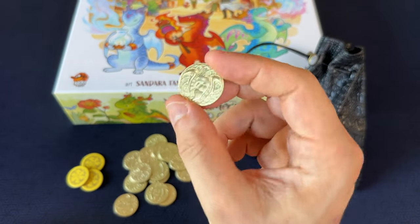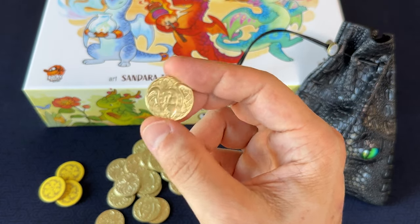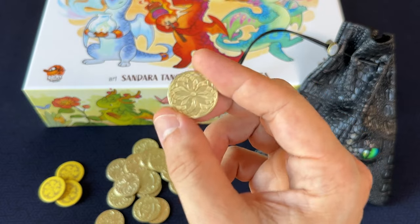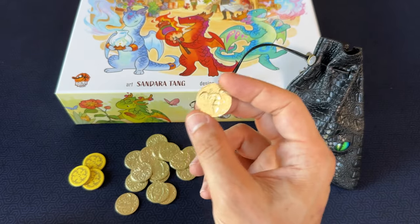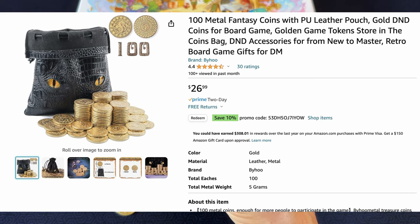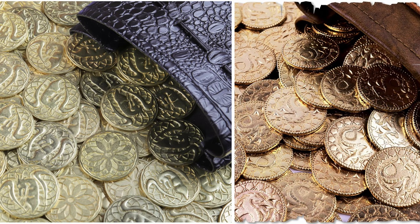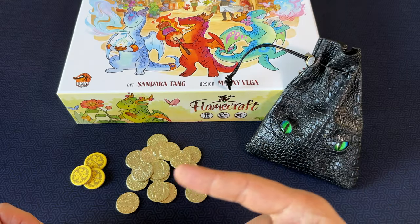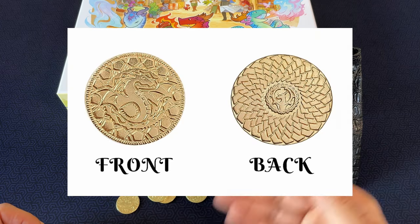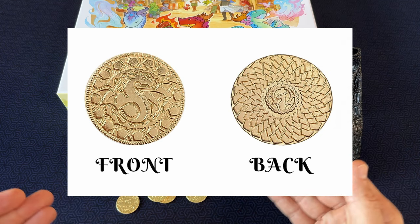There are actually two different styles made by this same company on Amazon. This set has a dragon on the head side and a flower weave spiral pattern on the tail side, and I think they look really great and are a good fit for Flamecraft. The other style of coin looks pretty great as well — it features more illustrative dragon icons on both the front and the back of the coin, and the back also has a really cool dragon scale pattern. I had a hard time deciding which style I wanted.